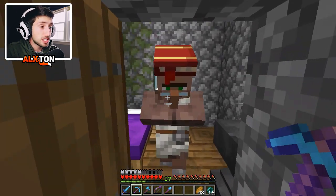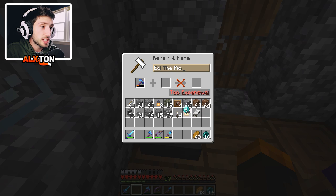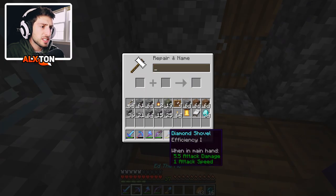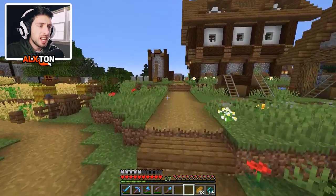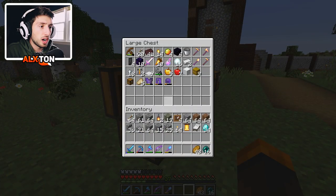Our pickaxe efficiency is very, very low, so we're going to go ahead and fix the durability on this. It says it's too expensive. I'm not sure why — last time I checked it wasn't too expensive. We're also going to try to put unbreaking on this pickaxe, because out of all things, I'm surprised I do not have unbreaking on it. I have efficiency, but not unbreaking.